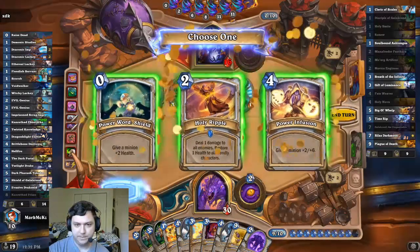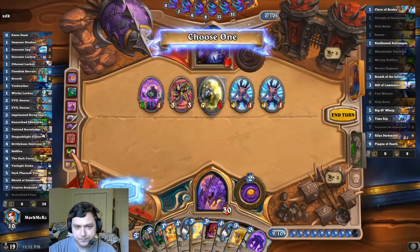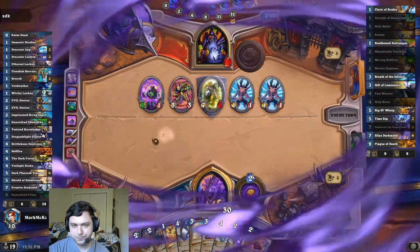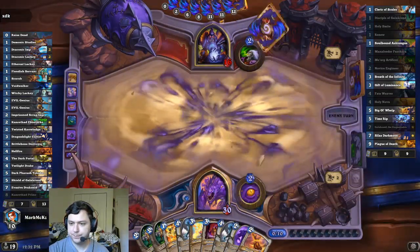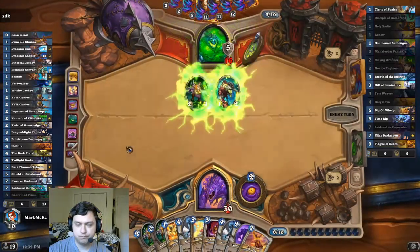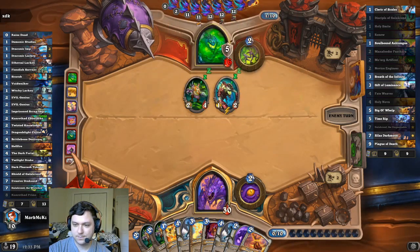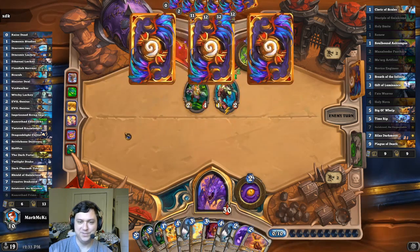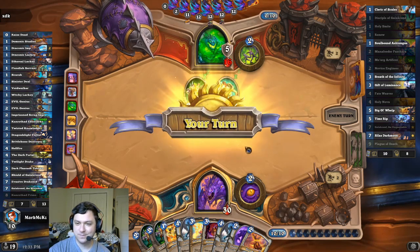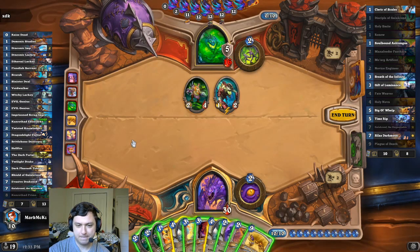Those are not very exciting draws. Ripple is probably not bad since he's Galakron. Ripple Shadow Madness is almost enough to clear here, but not quite. Smoke lag is fine. I can Shadow Madness that — insane. It'd be Shadow Madness a minion and give it to the opponent with Silas. Now that's an interesting question — where would it go? That's a really unfortunate end to my deck, it's gotta be said.